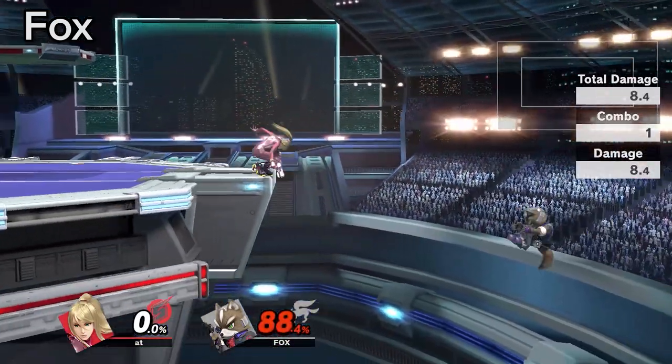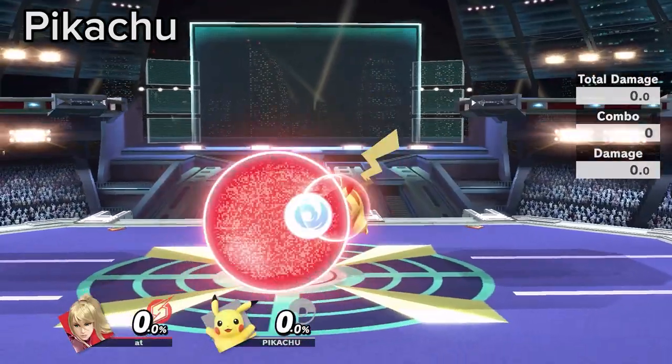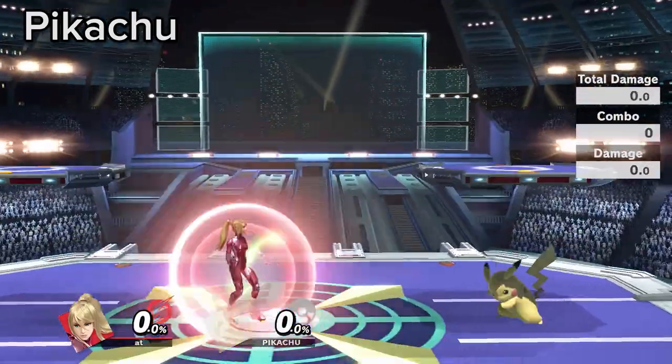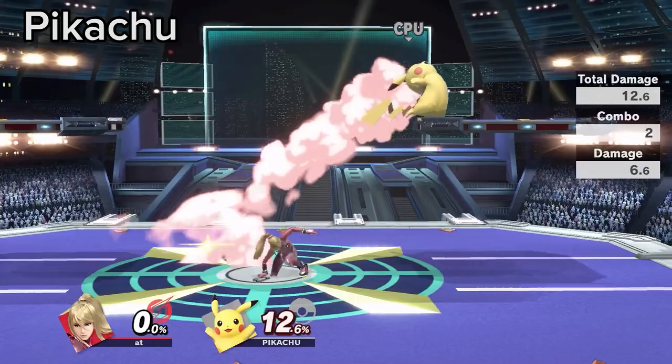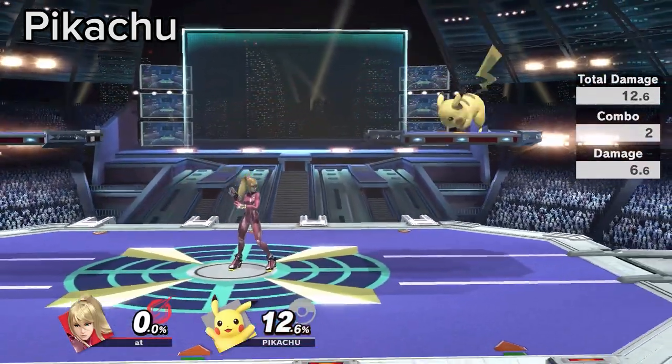If Fox is forced to up B vertically, Zerosuit can consistently trade using down air. When Pikachu approaches without spacing their aerials, you can footstool punish out of shield. The multi-hits give you more time to decide if you should or should not based on the spacing.